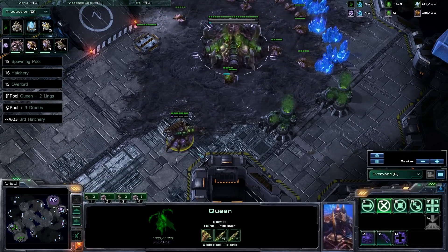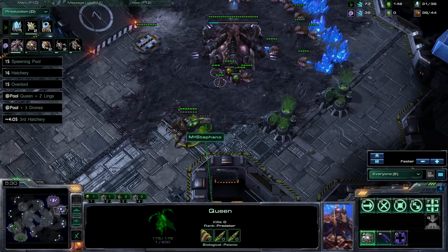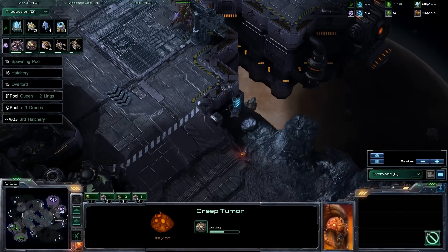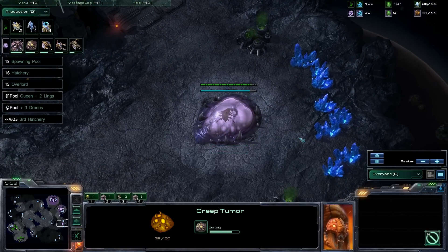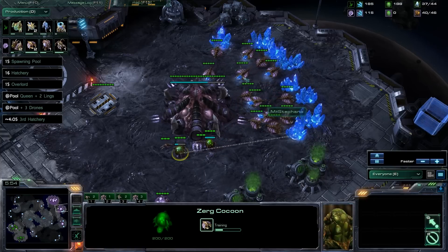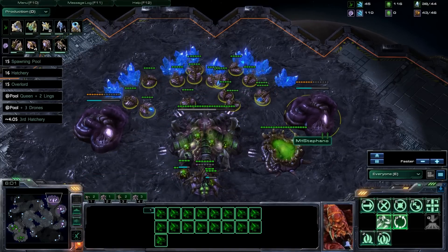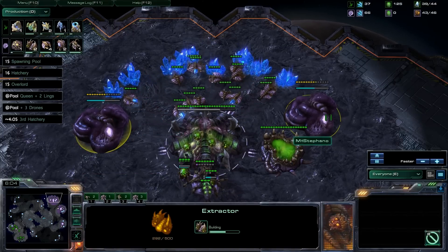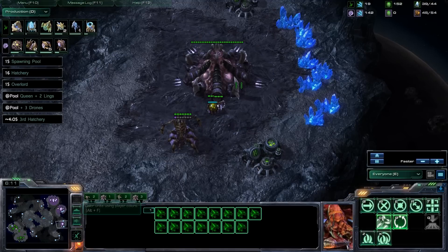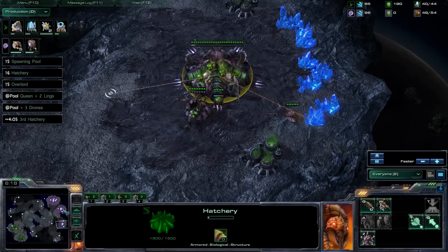Let's talk a little more about queen management. Your first queen injects in the main, then walks to the natural. At the natural she injects once — that is at least what Stephano does — she injects once, lays down a creep tumor, and walks to the third base. He then starts another queen in his natural. This is all going on while you are getting as many drones as you possibly can. Keep in mind that you only want 16 drones on minerals at most in any of your bases — no more than 2 drones per mineral patch, as that is simply very inefficient. Move drones around until you have 16 drones in each base.